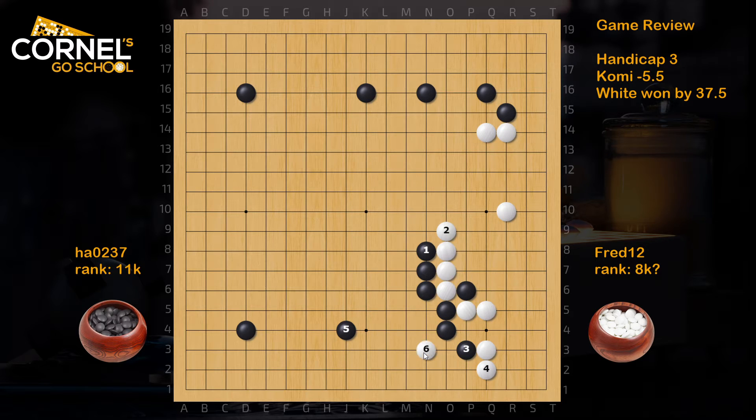Black still got the kosumitsuke, which is good. White has to descend - that's proper - and this is a very tight defense. Black should still think about an extension to the bottom. Now white comes inside. For white, there are many big points right now. Approaching the top left is big, especially being a 3 handicap. Split the left side, and then decide whether to extend one way or the other.